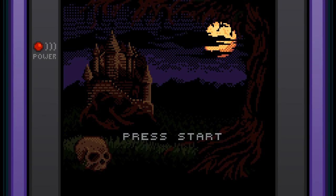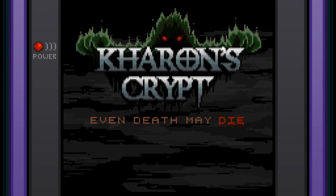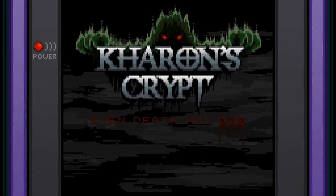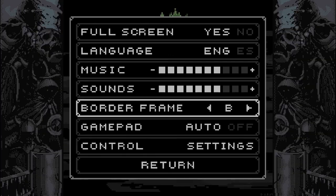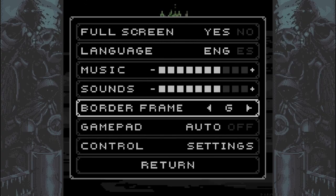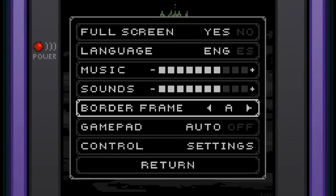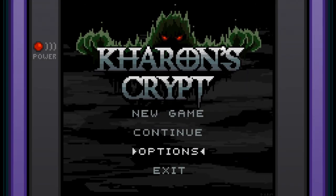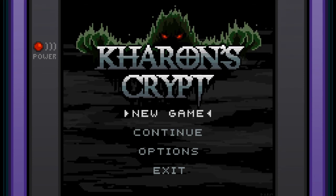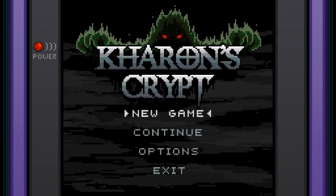Also, there are different screen border frames you could choose. Let's go through that quickly — I won't show you them all, but I want to show that there are different options. In the options menu there's a border frame, so you could choose a few different ones. I just kept it at 'A' for the first setup, but you could have it off as well. Thank you so much for watching — definitely check this out on Steam. I'll see you all next time — bye everybody!